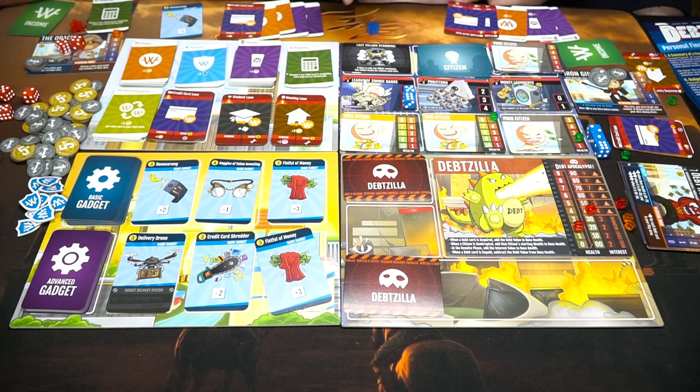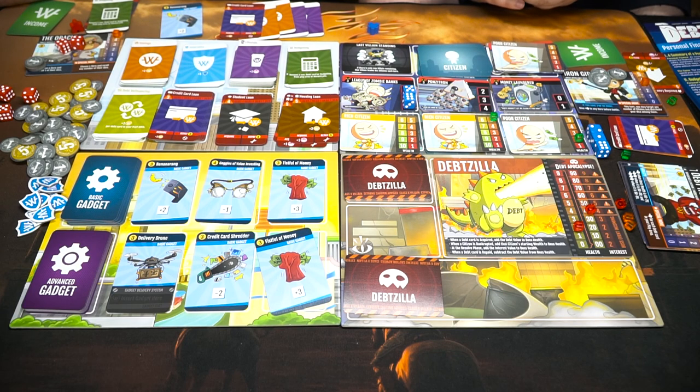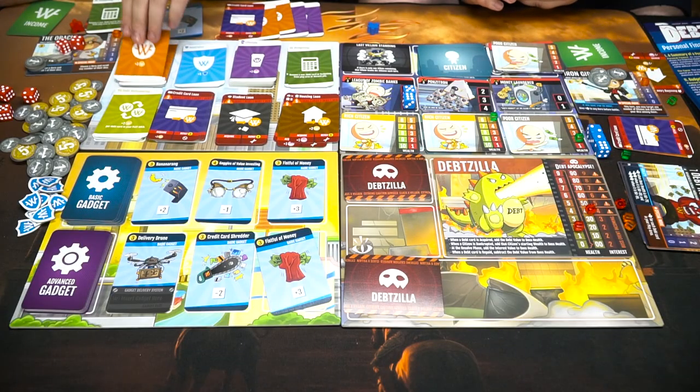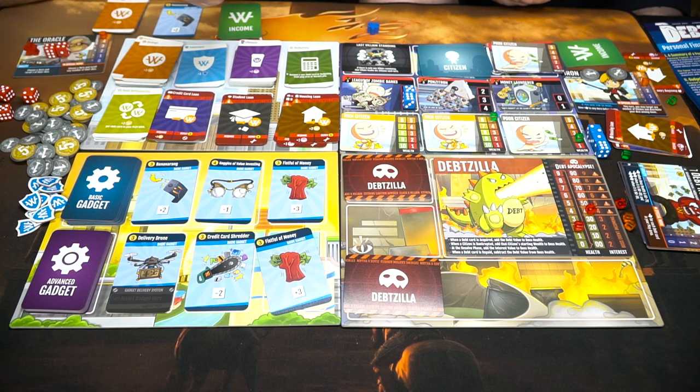I think I'll take a housing loan again — so I get one happiness when I acquire that. I don't want that card at all. I want money — money's always good, I like acquiring income. Now do you want to buy anything? If I buy anything I won't have the power to give you extra die, so I won't do that this round. I'll spend four for the goggles.